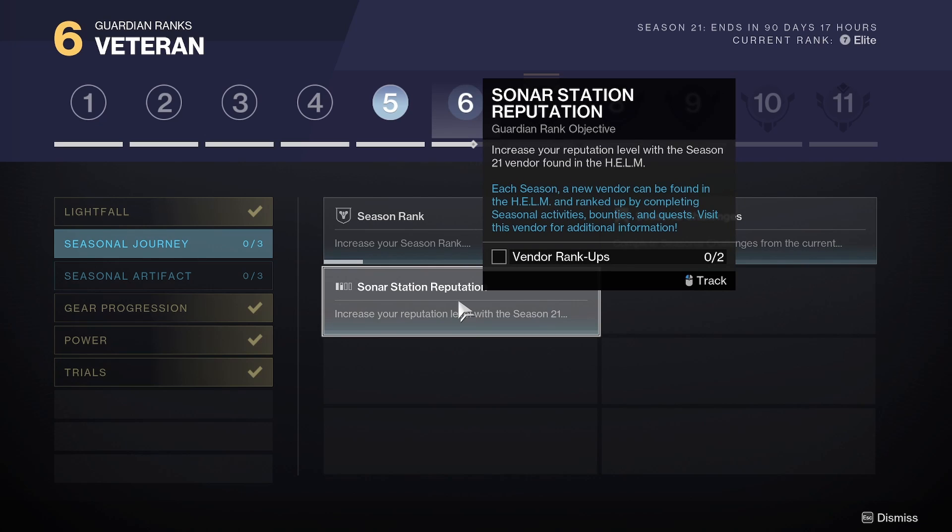And then Sonar Station Reputation: increase your reputation level with the Season 21 vendor found in the Helm. So for the next episode, we're basically going to take a look at the quest line for this season, because that's where we basically left off with the opening quest. It's the new vendor, so we're going to need to have vendor rank-ups there as well. There are 21 levels — wait, it's Season 21. Holy crap. We need to level up with the vendors.